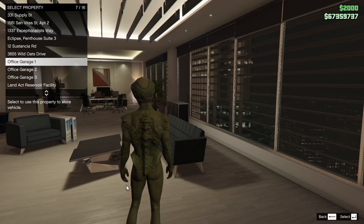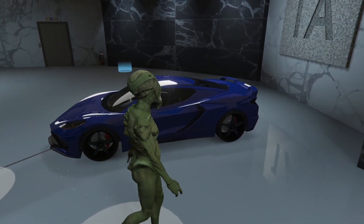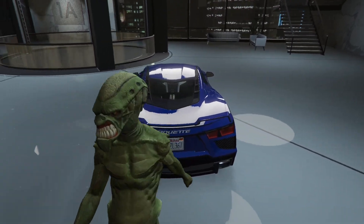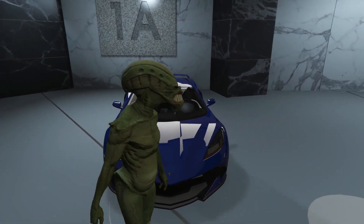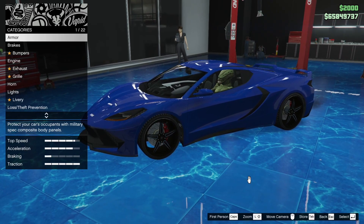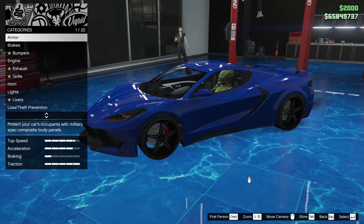We just got from the last episode - it was worth it - the car arrived here in the garage. Let's take a look at it. Man, this thing is beautiful. This thing looks exactly like the C8. This is a thing of beauty. We're here in my auto shop in my office and we're gonna be customizing it to look exactly like my dream car.